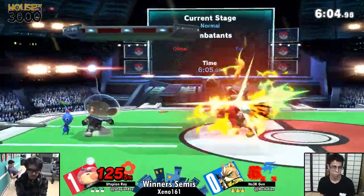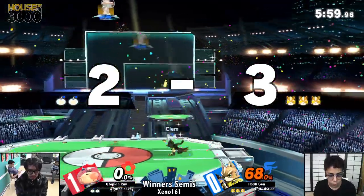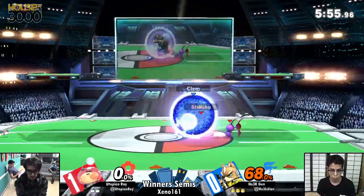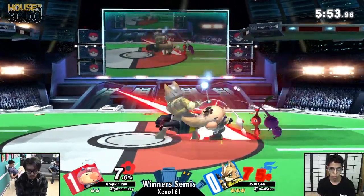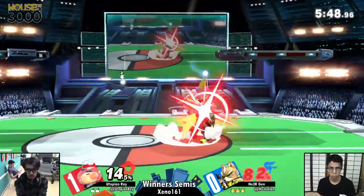Unfortunately for Jen, he was expecting a tech — he didn't get one. Good back air. Catches him, sends him off the other way. Now we've got a purple in our midst — a sneaky Pikmin.